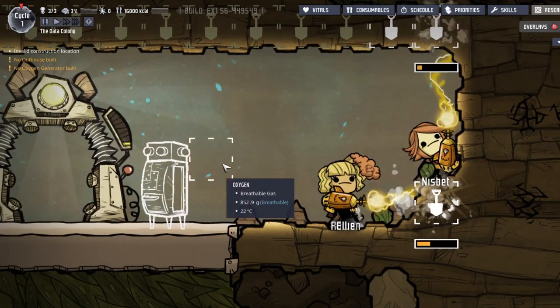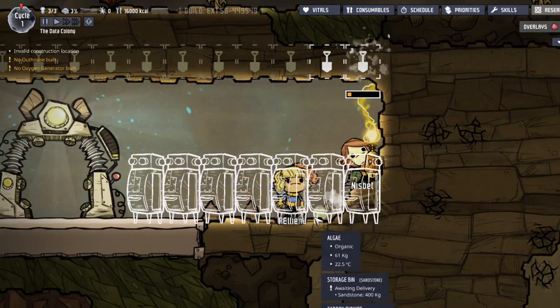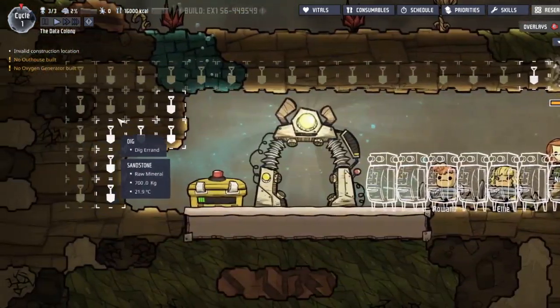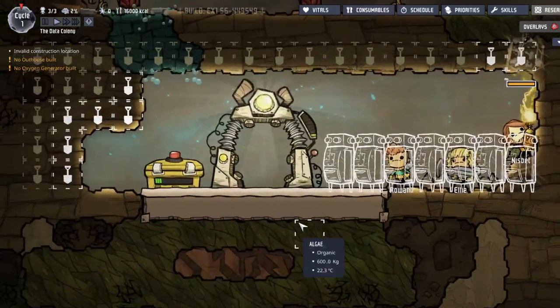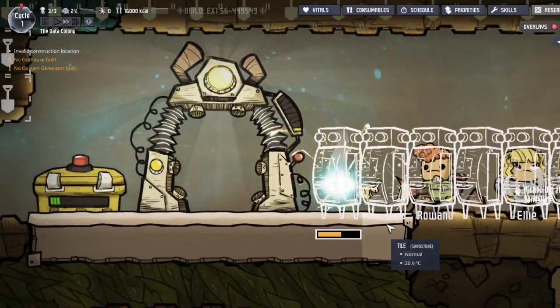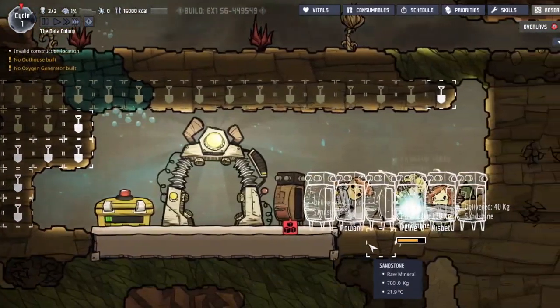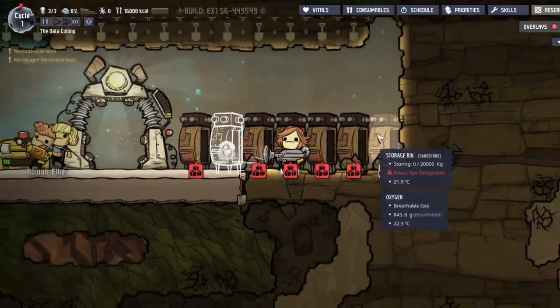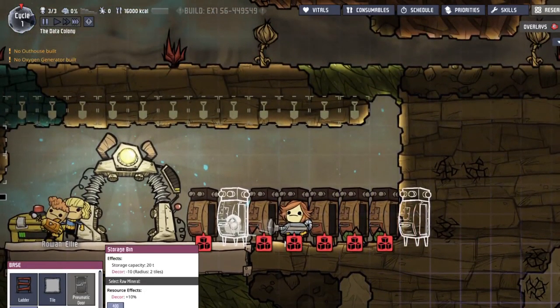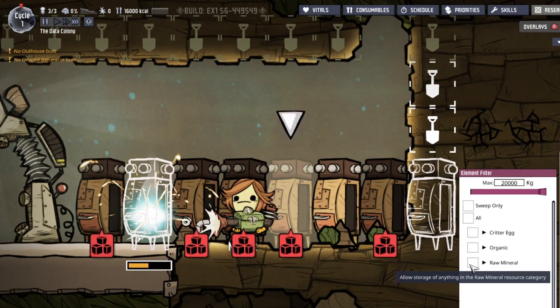The first thing I'm gonna build are these storage bins. Probably gonna need some more because — sandstone, holy crap, do I get a lot of sandstone. So much sandstone. Okay, maximum speed. I got one, two, three, four, five, six, seven — I'm probably just gonna build another one and dig out that wall.